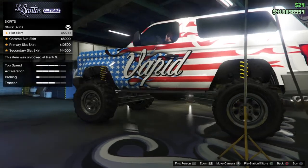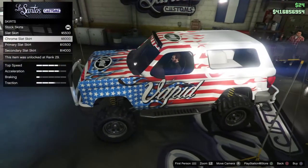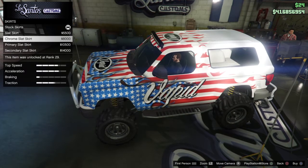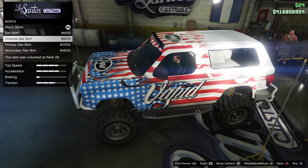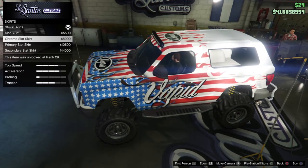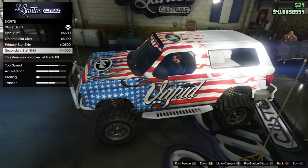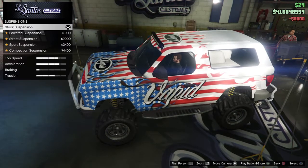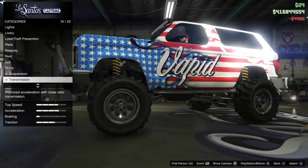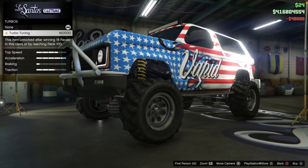For skirts, we have slat skirts — chrome, primary, and secondary. To even out the color of the car, we'll go with chrome at $8,000 — actually the most expensive option is $14,000, so we'll go with that one. Suspension is $4,400 but still gives us plenty of space. Transmission is $40,000 and turbo is $50,000.